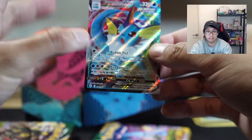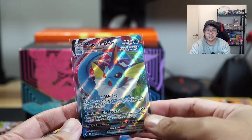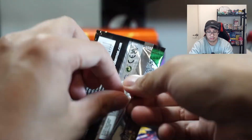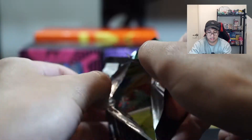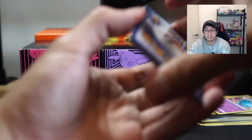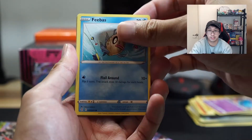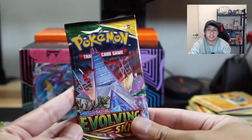It's a Vaporeon VMAX — we'll take that! That's my first Vaporeon for the set. Look how well centered it is — it seems a lot better than the ones I got previously. We are finally hitting the Eeveelution — a very nice card indeed. Two more packs to go, we'll leave Duraludon to last. Second last pack for this ETB. The Vaporeon is good because I didn't have it yet, so that's going straight into the collection. Rubber gloves reverse and evil Duraludon — give us the goods.